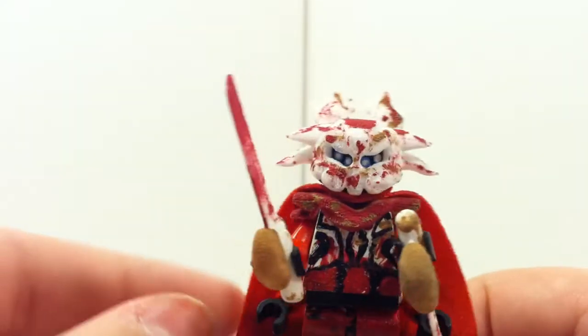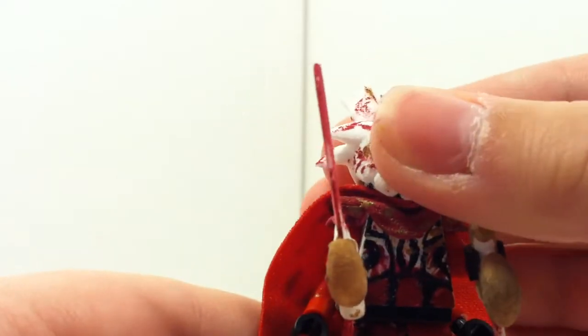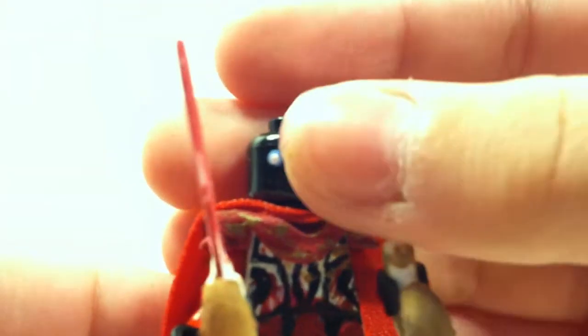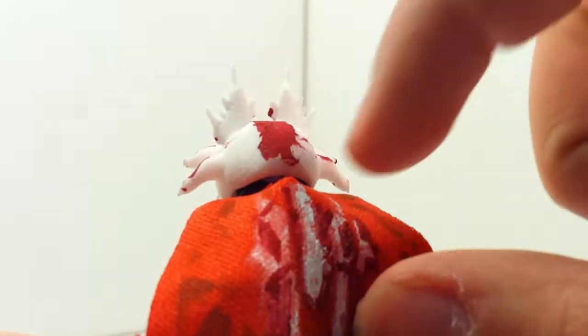I can go ahead and take off the helmet for you guys and show you that literally the only thing I painted was his eyes, and that was it. If you're wondering what head this is, this is a Venom head, which was in pretty bad shape, so I went ahead and turned that around and just painted it on the other side. Whenever you have the helmet on, you can't really notice it unless you're really trying to look for it.